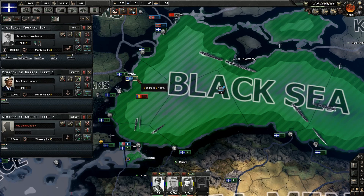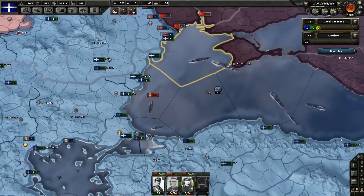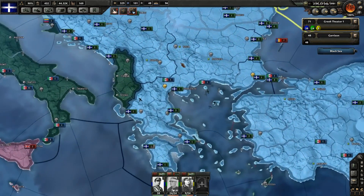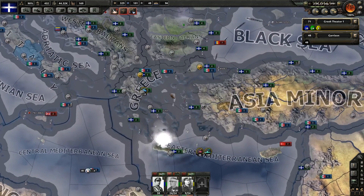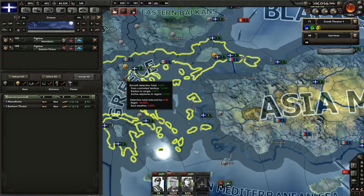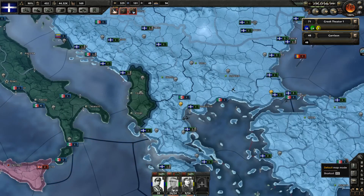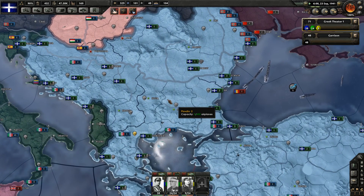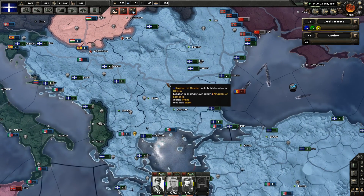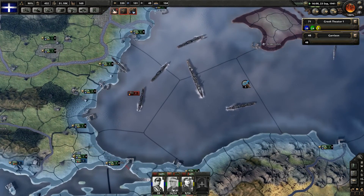I want to take these ships and merge them all into the main fleet. We're also having some issues with enemy planes, but it looks like they withdrew their bombers, so that is good. Let's go ahead and unpause it. Let's keep it fairly slow for the time being as we get things in position.